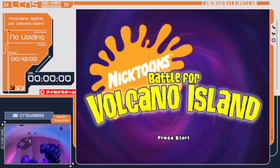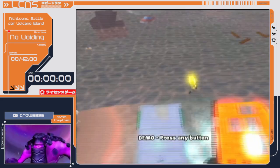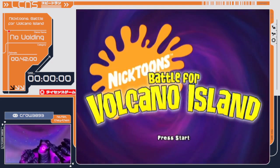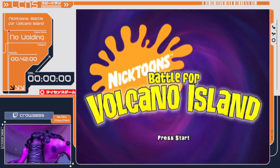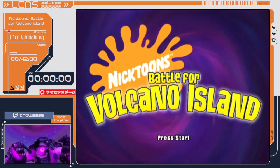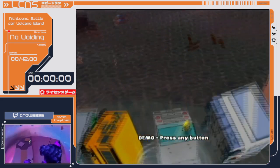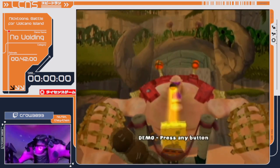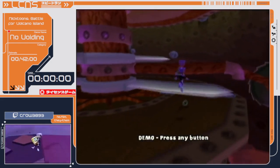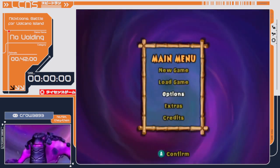Alright, looks like I'm good to go. Hello everybody, my name is Crows3893, and today I'm going to be showing you guys Nicktoons Battle for Volcano Island. This game released in 2006 for the PlayStation 2 and Nintendo GameCube. It is the second game in the Nicktoons Unite series, and the category I'm going to be showing off today is called No Voiding. This is essentially like the glitchless category for this game, where we are heavily restricted from not using voiding, otherwise known as out-of-bounds movement. That changes the movement a bit, and we're going to be seeing levels a bit differently than we normally would in any percent run, but we're going to be able to do some really cool tricks.